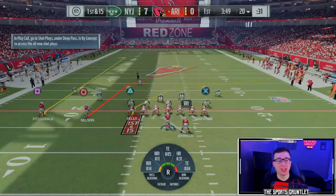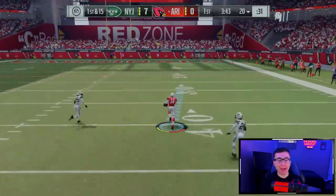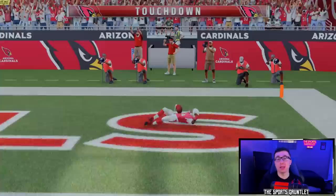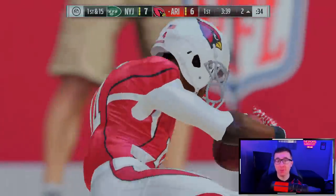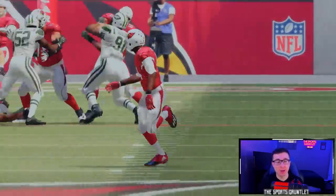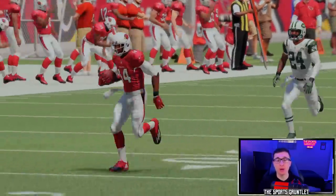We have JJ Nelson on the field alongside Larry Fitzgerald in Arizona. Let's see what that 96 speed can do — can he fly? There he goes, JJ Nelson — they're not going to catch him, not even close. That felt really, really fast. Madden 17 normally isn't very fast for me, but he had all that open space and went straight to the end zone. That is an easy touchdown — they had no chance of catching him.